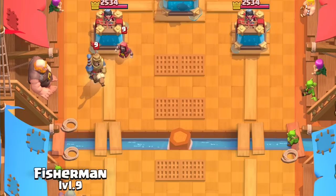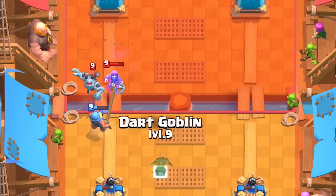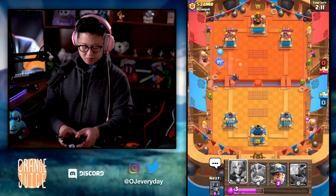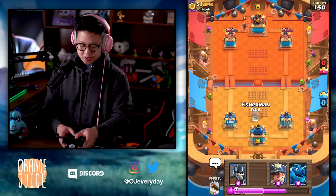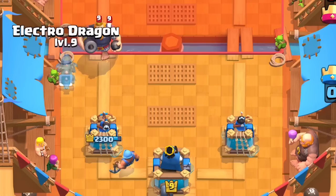Beautiful. Just hook the Wizard in. Nope — bad. Dart Goblin placement — that was a decent Dart Goblin placement because I thought the Wizard was gonna take it out, but the Dart Goblin survived. Now I don't have the Guards so I have to use the Valkyrie — she's gonna take care of it. My Skeleton Barrel connects the tower! Today's a good day — I got seven Fishermen already. Valkyrie's not gonna connect. He's up on elixir because he put down the Wizard when I was at six elixir. That played a little bit aggressively.